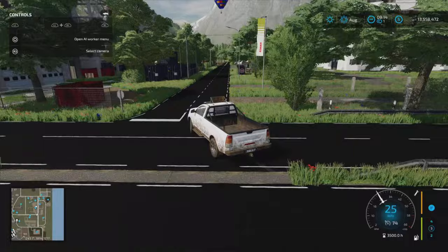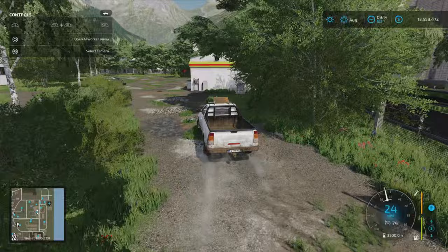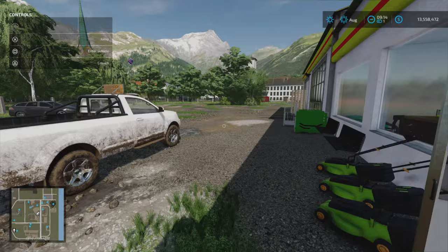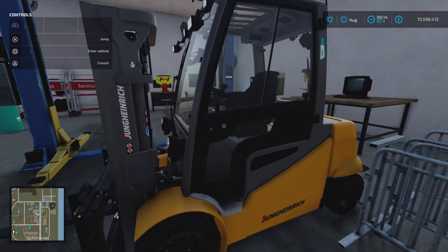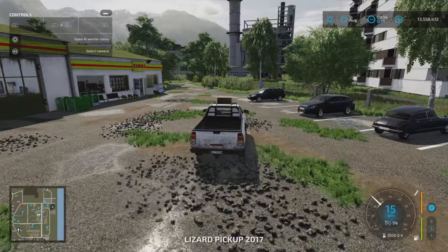Down here there are more small placeable areas dotted around. You can buy pretty much all of the map, though some sections are expensive. There's a vehicle shop here - I love the key icon for collecting new vehicles. We've got a workshop trigger just inside this building. This is the first industrial area with an extra forklift truck, and this is also the reset point on the map.